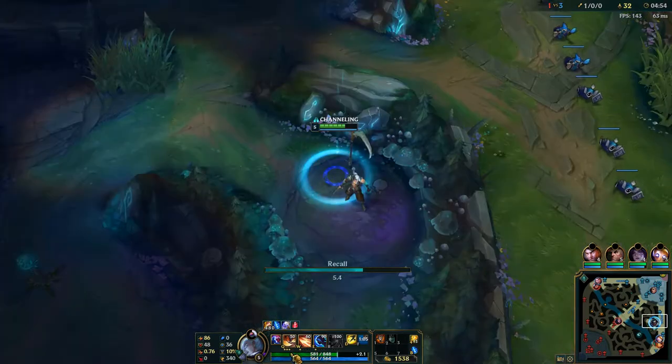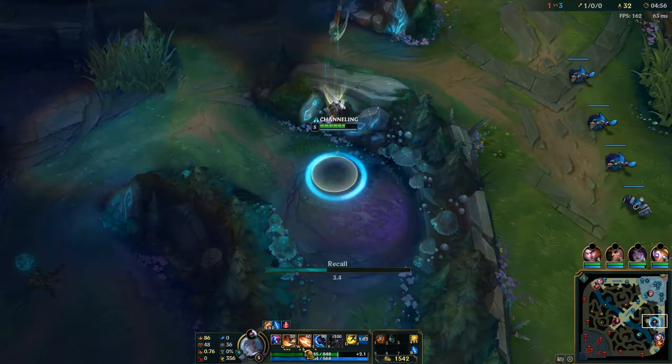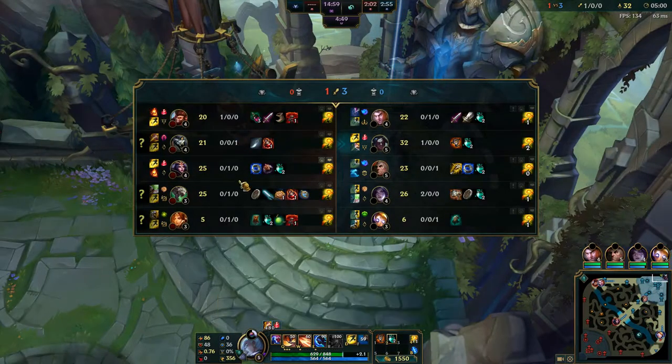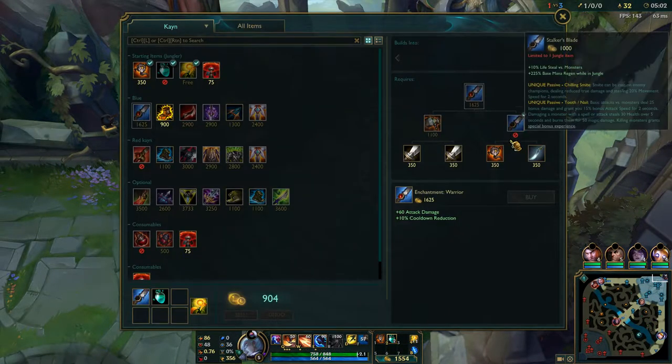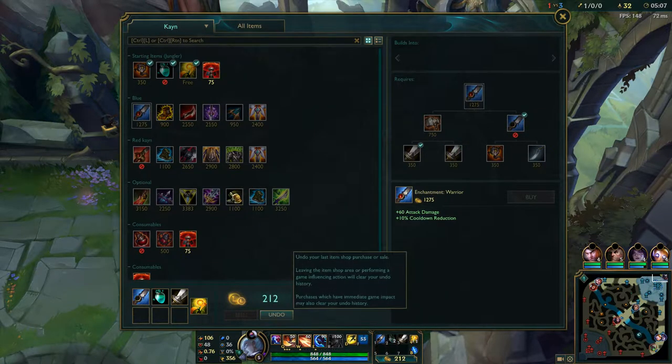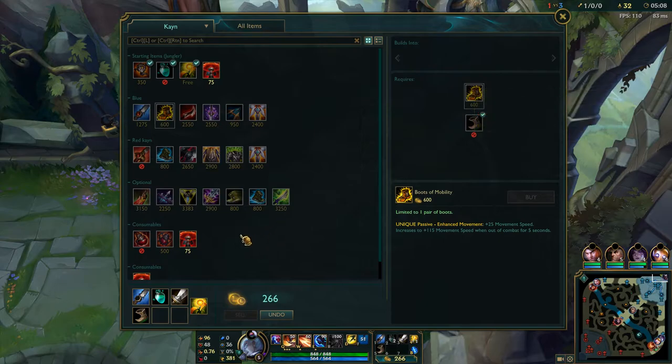Now that I like to go Blue Kayn, you basically want to get 3 points in your Q and then max W. In this situation I'm almost level 6, so I'm going to do this. Actually we're going to go mobility boots and a pink ward.